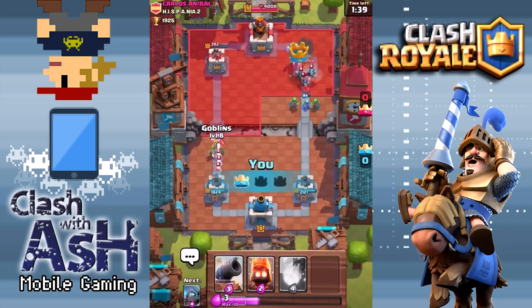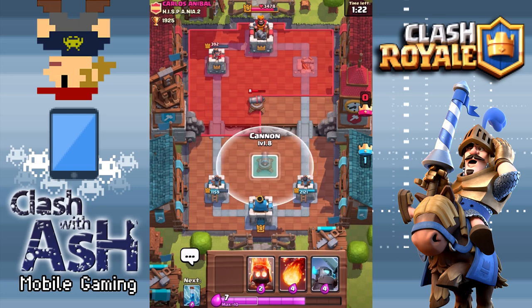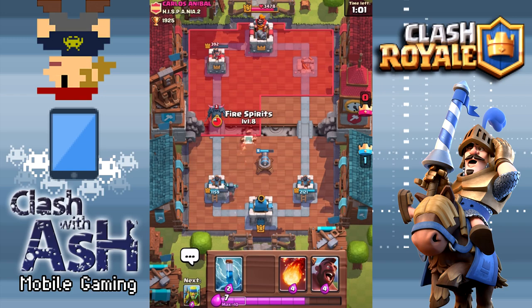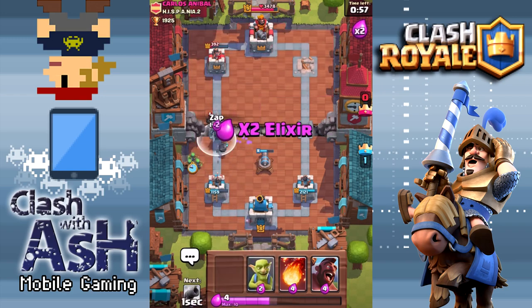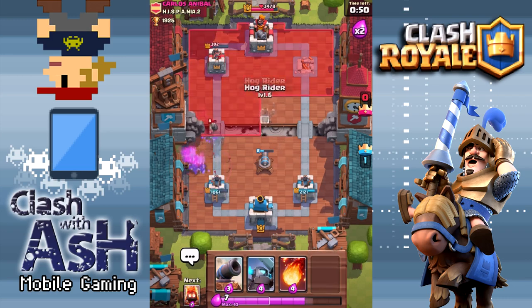I'm going to take this right tower down right now. Fire Spirits did a good job damaging the P.E.K.K.A., the Witch, and all those Skeletons summoned by the Witch. Mini P.E.K.K.A. on this Hog Rider. If my opponent goes in the left lane or the opposite lane, sometimes I'll just go hard in that other lane, knowing in a deck like this it's fast enough and it can defend well enough that I'm able to mitigate most of the damage to my other tower.